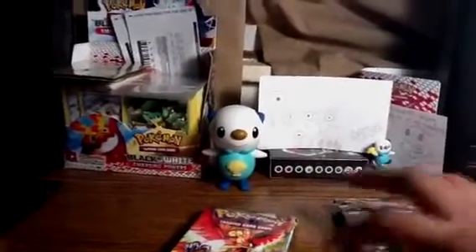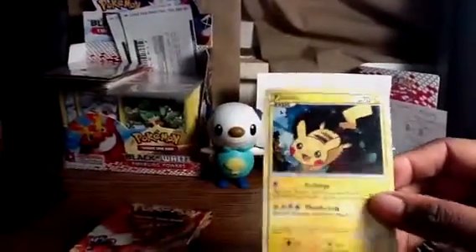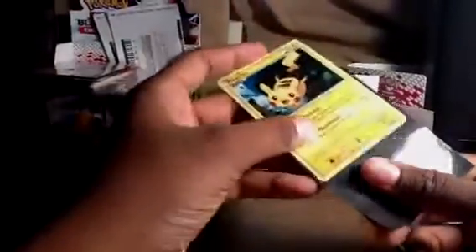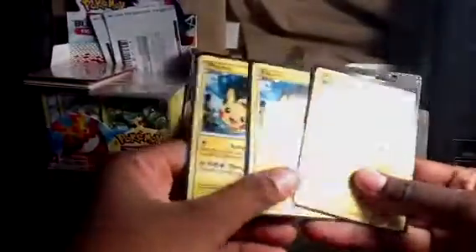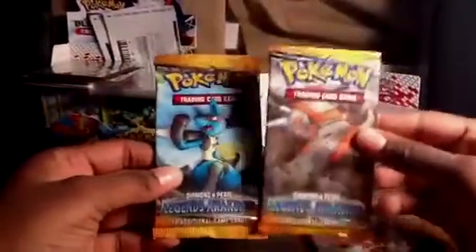I'm going to start with this old pack and as always, go ahead and grab this Pika Promo out of there and sleeve it up real quick. There we go — this makes my third one. This blister contains HeartGold SoulSilver Base and two Legends Awakened, Rhyperior and Lucario.